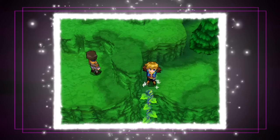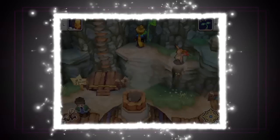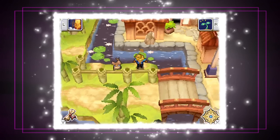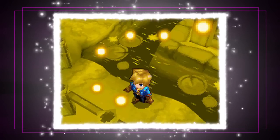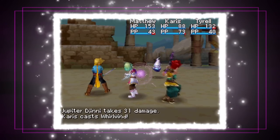You'll need to use your powers and your wits to reach their puzzling locations. If you reach a djinn, it may join you happily, but others won't go down without a fight.